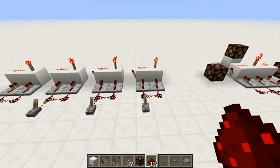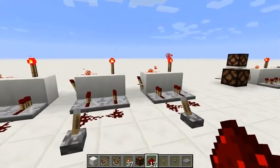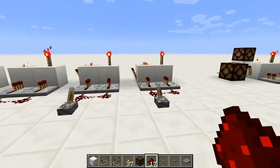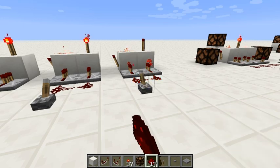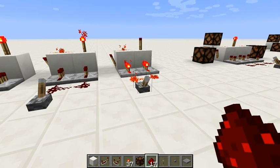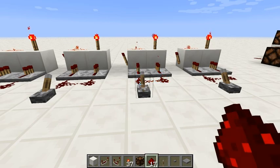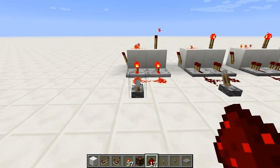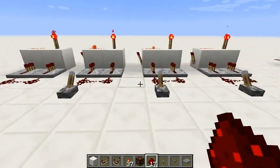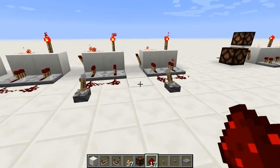I found this strange thing with the standard falling edge detector design. You can see that the first edge detector works well — you can see the torch flickering when I turn the lever off — but these are the same edge detectors, the same blocks, they face in the same direction, and they are not working as the first one. So this might be a bug.